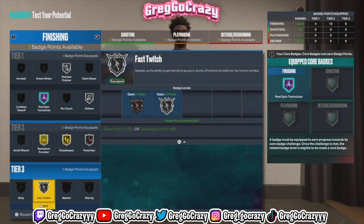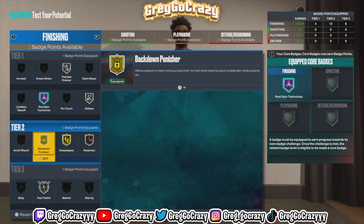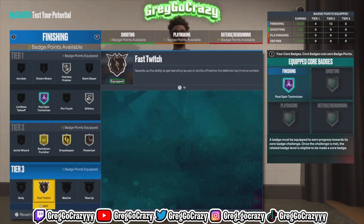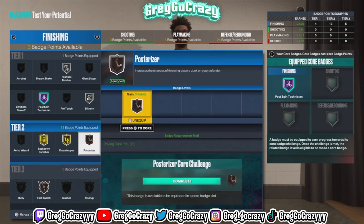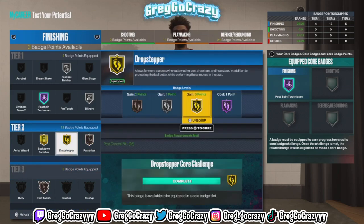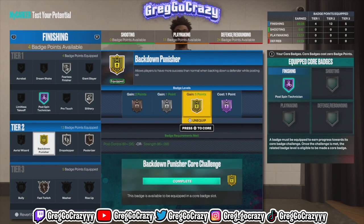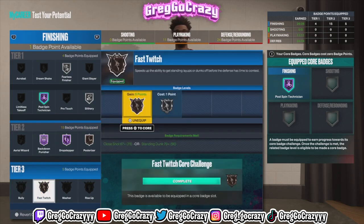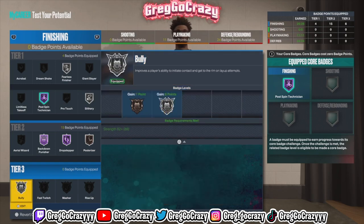Most centers won't have Post Move Lockdown — if they do, they probably have it on silver because most people don't use post moves. They tend to just drop step in the paint. I put Drop Step on gold. As the seasons go by you can get extra badge points, so you could eventually put Drop Step on Hall of Fame, and that boy would be going crazy in the paint.